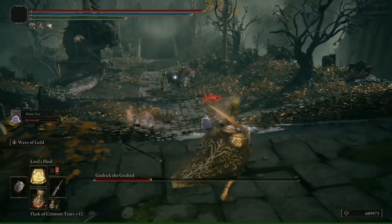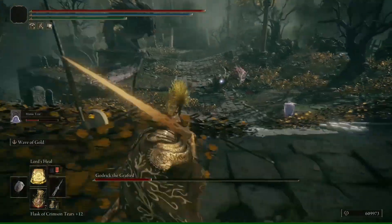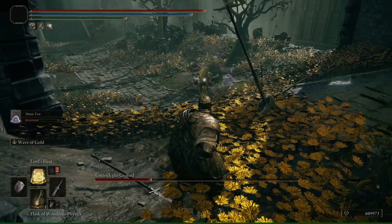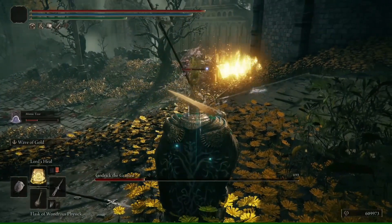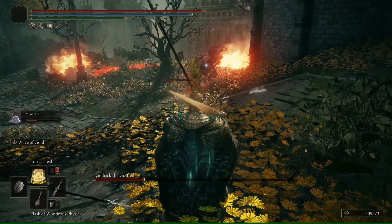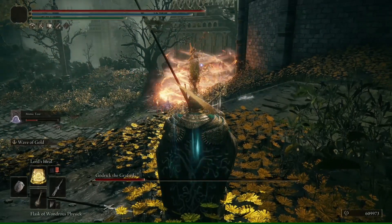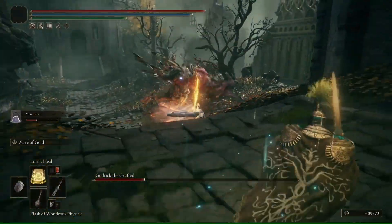Come on, man — at least go and do some fighting. He's just staying away. Just don't come near me. I'm going to take this Flask of Wondrous Physick just because I don't want to die and lose my runes. If my Mimic loses this battle, I will just quit the game — that's the plan.